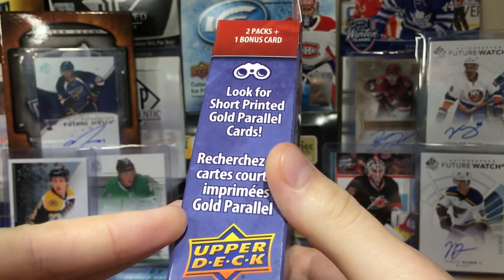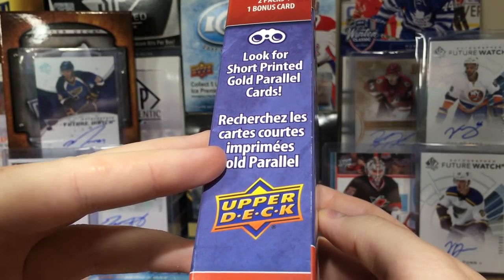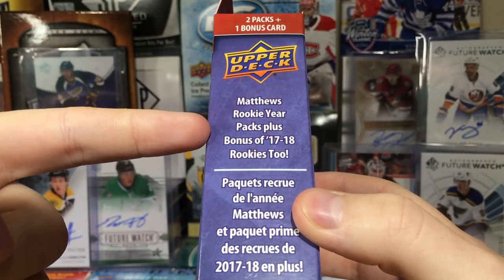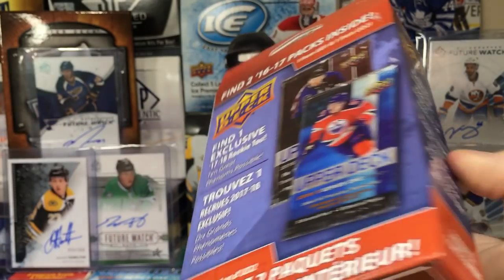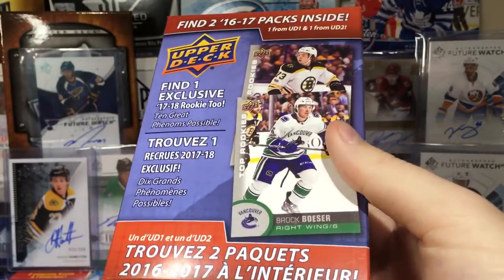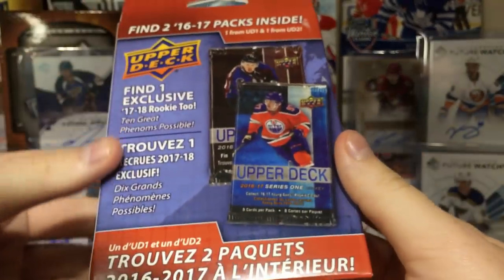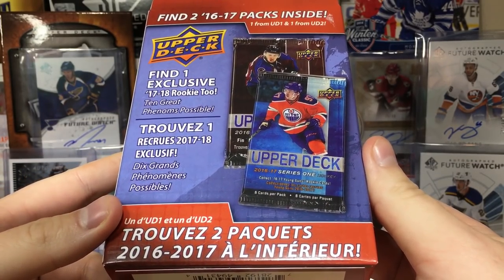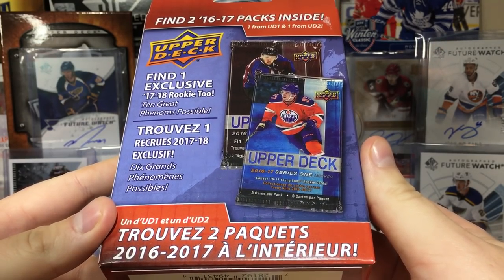Instead of 15-16 packs like last year, we got 16-17 packs. They're really riding that — look for short-printed gold parallel cards — it's like last year was Matthews' rookie year. They're riding that, plus a bonus of 17-18 rookies too. Also want to point out this is about a buck more than last year.